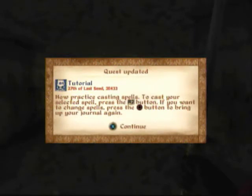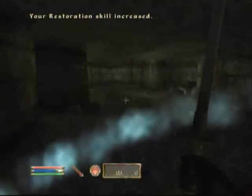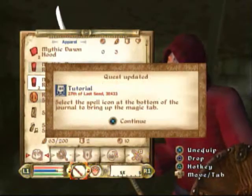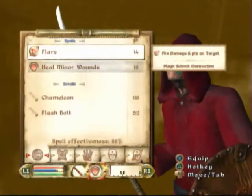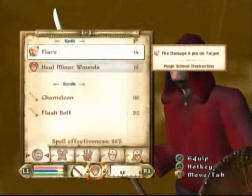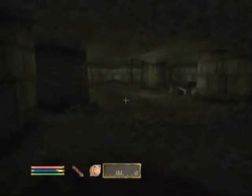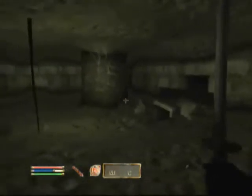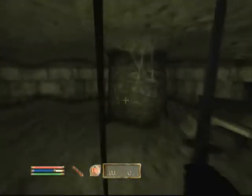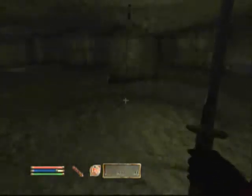To cast your selected spell, press R2. Substural spell. It's gonna be spells right there. That's a fire spell. No, no, no, no. That's a fire spell, you can't get that. What do we do?